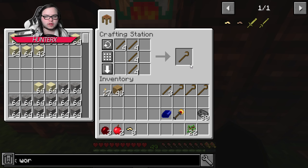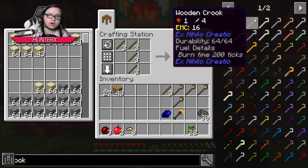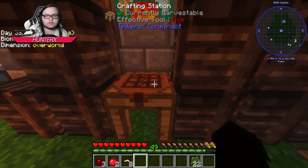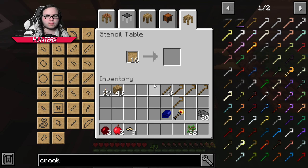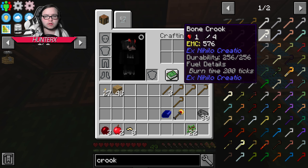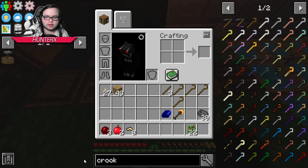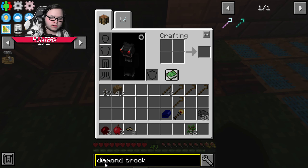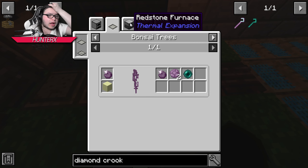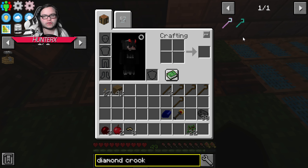I don't think compressed crooks are a thing. Actually, we could totally make one from Tinkers' Construct. How do we get a diamond crook? Oh — that needs popped chorus fruit. Damn, I was super excited. You need popped chorus fruit for a diamond crook.